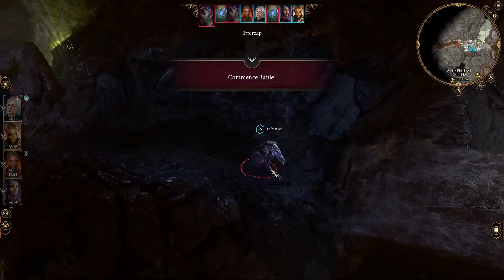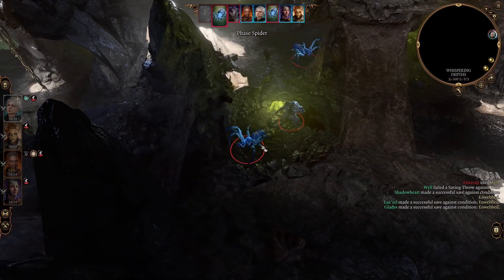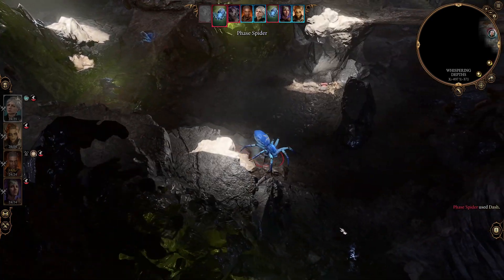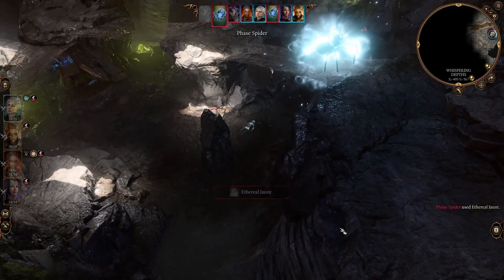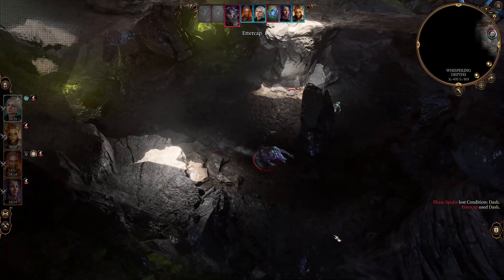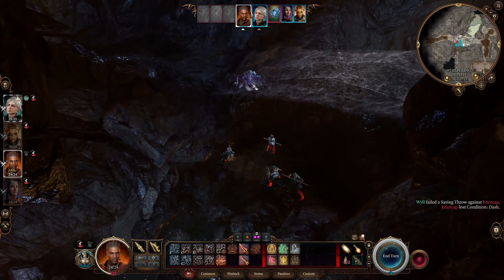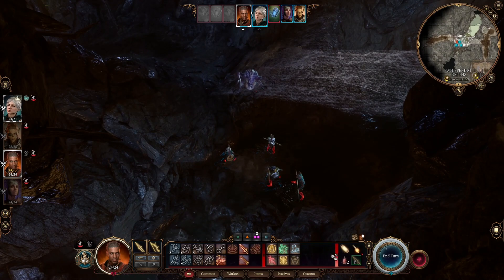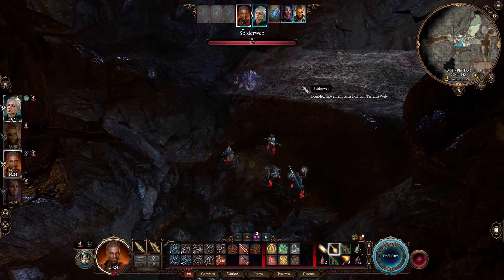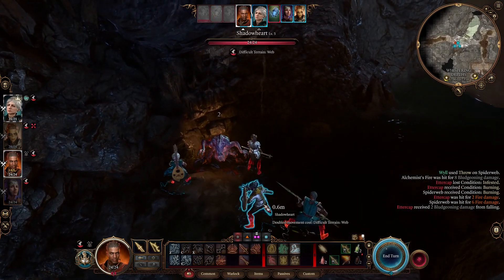Oh wait, what is that? That's not a spider - that is something called an edder cap. Oh, there's the spiders. Well, shit. I am not ready for this battle in the slightest. We're definitely at a disadvantage - we're down below. I do have one idea though. Do you think we can burn this web? Will has a flask of alchemist fire. Yeah! So that'll stop them from coming over.